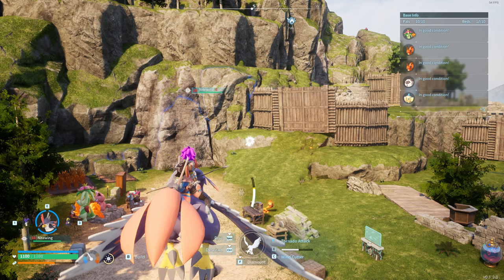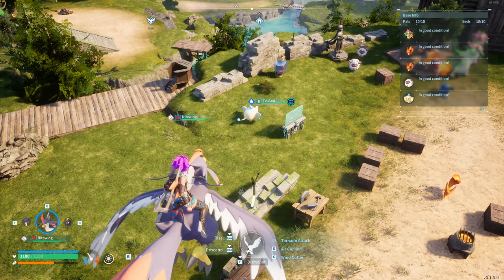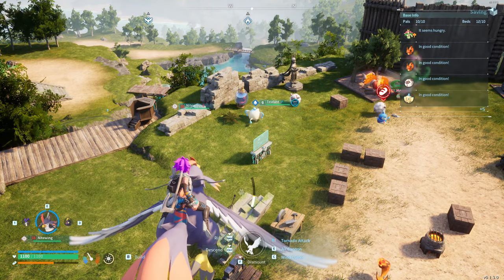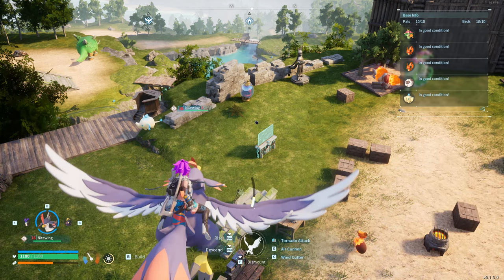Look at a mob — that's a water element PAL. So he's vulnerable to fire, I believe. Let me look at the list. So water is vulnerable to electric, electric is vulnerable to ground attacks, ground attacks are vulnerable to grass attacks, grass attacks are vulnerable to fire, and fire is vulnerable to water — so that's just like a loop. Fire also has an advantage on ice attacks.